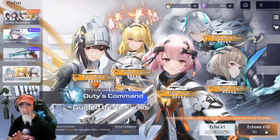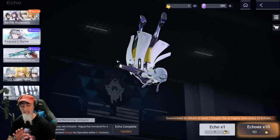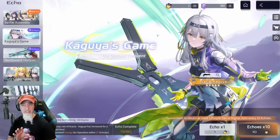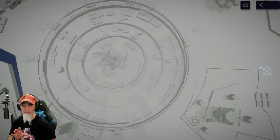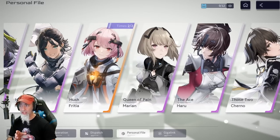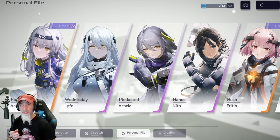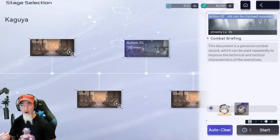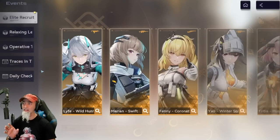I will be doing a review about Acacia — she's a pretty awesome character and I was able to get her weapon as well for a complete review. Something cool about the limited character: if you go to Personal File, you'll see she's in there and you can farm for shards every day. In the beta we knew we could farm for limited characters in the regular standard banner, but now we know you can also farm shards daily for limited banner characters.